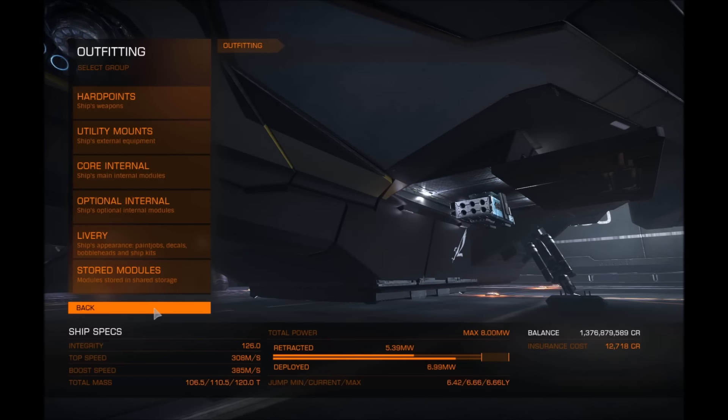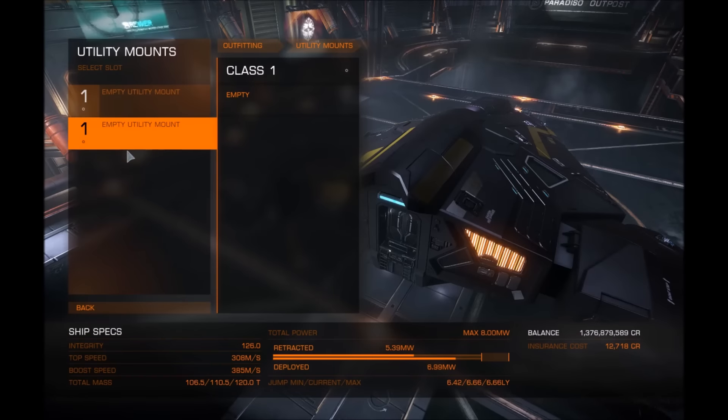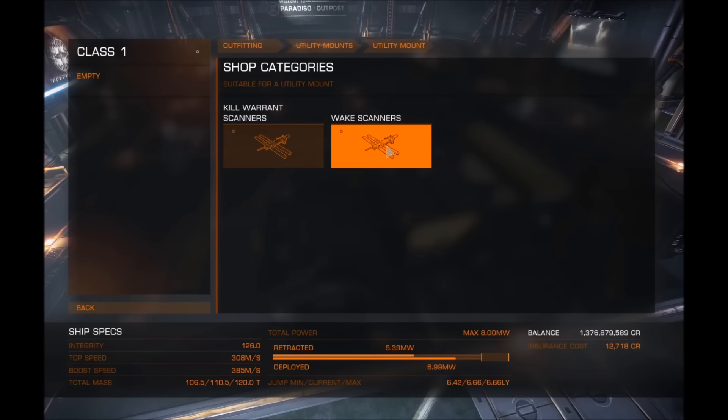As an implementation for that, it would be quite nice if you could go into outfitting and choose local things. You go into utility mounts, browse your shop, and maybe all you can get locally are kill warrant scanners and wake scanners. But if you had a delivery service where you could buy these things from other stations — for an additional fee and with a time delay as well — that would be amazing.